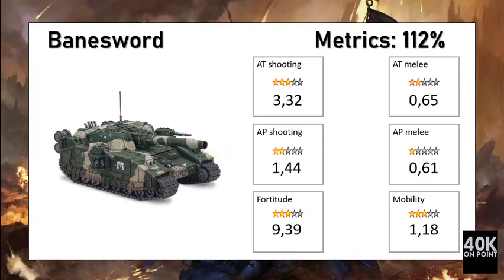It is a dedicated shooter like the Bane Blade so it has no special transport mobility. Because it costs less than the Bane Blade its fortitude score is lower — the average is 10 and it reaches a score of 9.39. Its anti-tank shooting per point is a bit less than the Bane Blade's but still close to a four-star rating, where four stars equals 3.50. It is okay at anti-personnel shooting, but melee capacity is not great. Overall it is a good shooter with okay resistance and good mobility — worth more than its points.